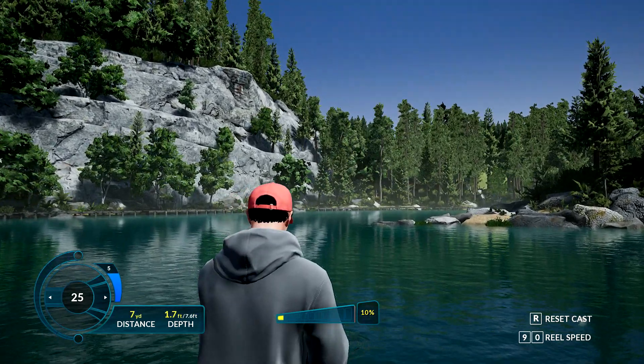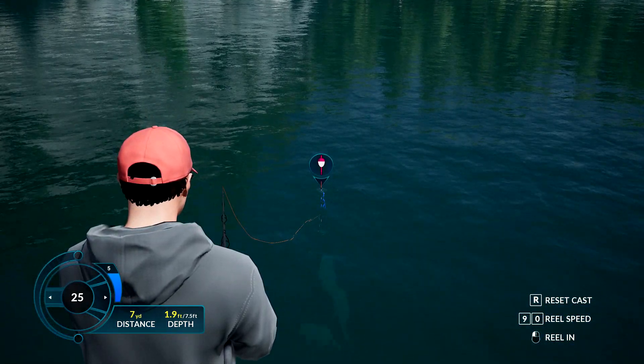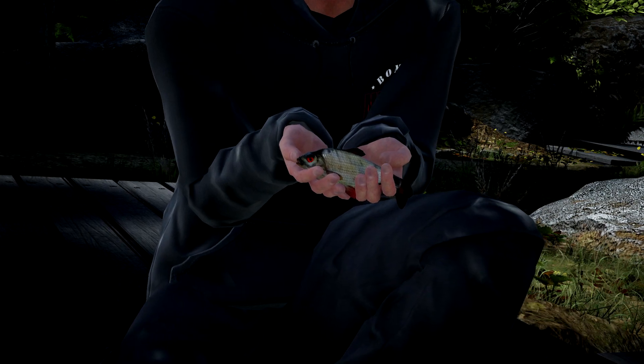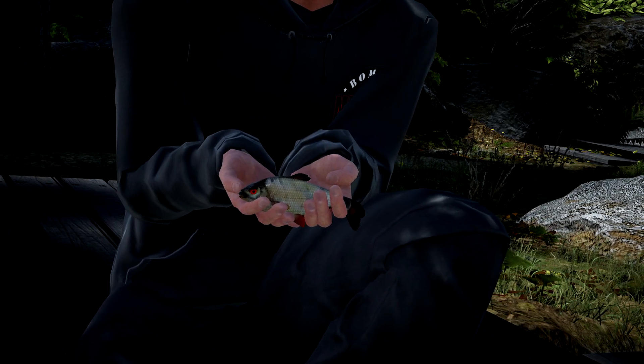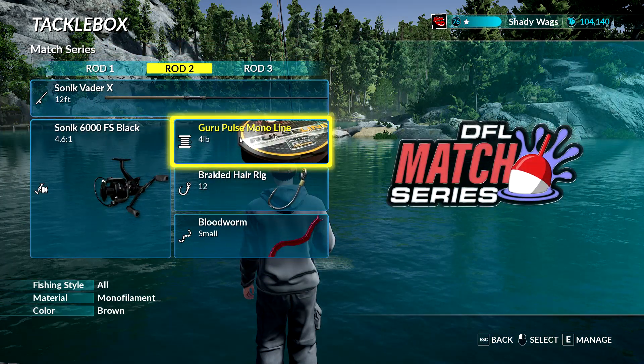So your line does play a factor in what fish you're going to catch. We can take that information we learned from being able to visually watch how the fish were reacting and apply that to sink fishing where we can't see what's going on. On each one of my rod and reel combos I'll add that 4 pound guru pulse line.